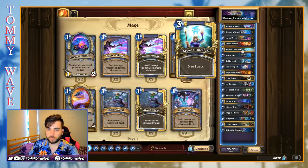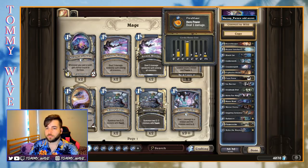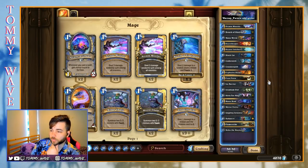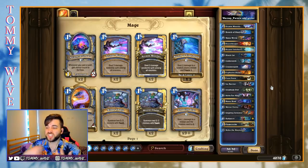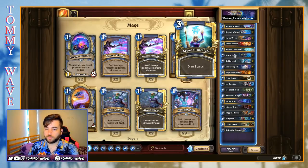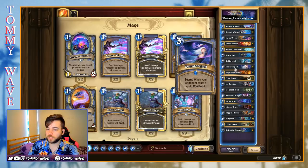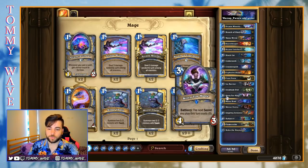Obviously we skip the two drop — we can't have any twos — and we get into this massive 19 cards worth of three drops. We'll go through the secrets first, as they are quite titular to the deck. We've got Counterspell and Explosive Runes. If you've been playing Standard since Kobolds and Catacombs, you know all about these cards. They're an integral part of most tempo or aggro mages, as they allow you to trade effectively on resources and mana when combined with Kirin Tor Mage.